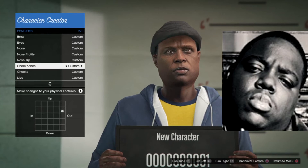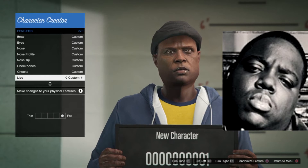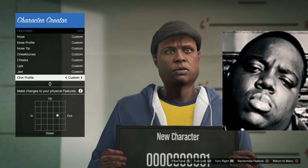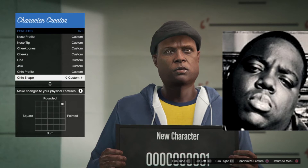Cheekbones are all the way out and a tiny bit up. All the way puffed cheeks, fat lips, square wide jaw. Chin profile is just a little bit out. Chin shape is rounded and pointed.